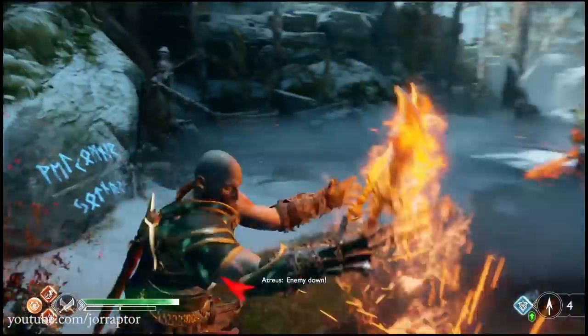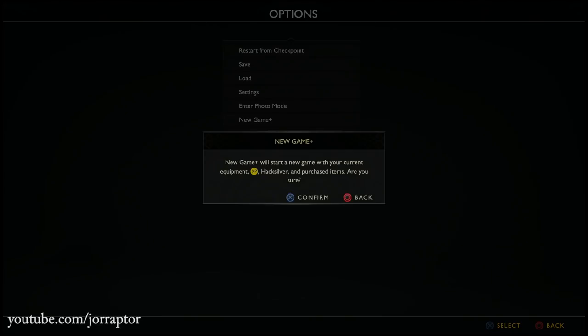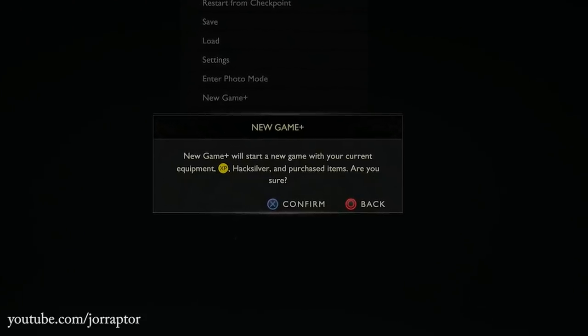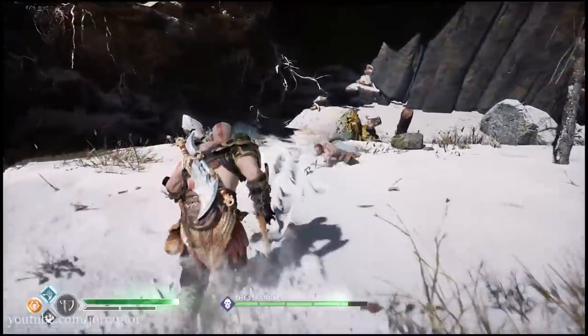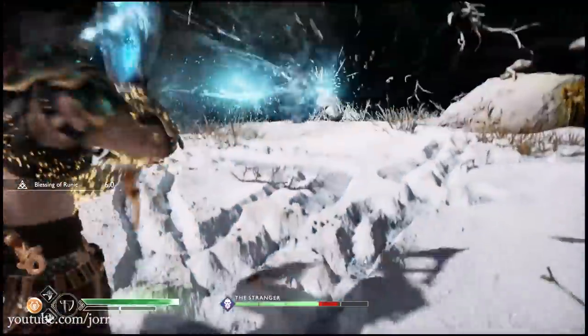You can also find the New Game Plus option while in the game by going to the options menu — under photo mode you'll find this new feature. It lets you replay the game with all your armor sets, talismans, enchantments, runic attacks, skills, XP, hacksilver, and both weapons, so you'll feel insanely powerful against enemies right from the start.